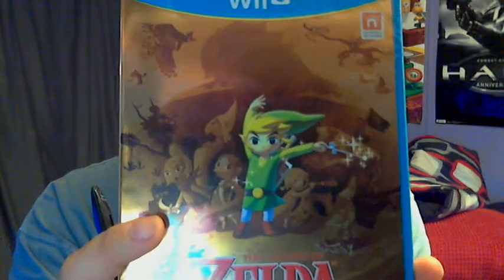Alright, let's get down to it. On the cover you have Link, Tetra — I think that's her name, it's been a while — Link's sister, some bird man, and all those people, Ganon in the background, a bunch of enemies, and a pirate ship. Yeah, you encounter pirates.